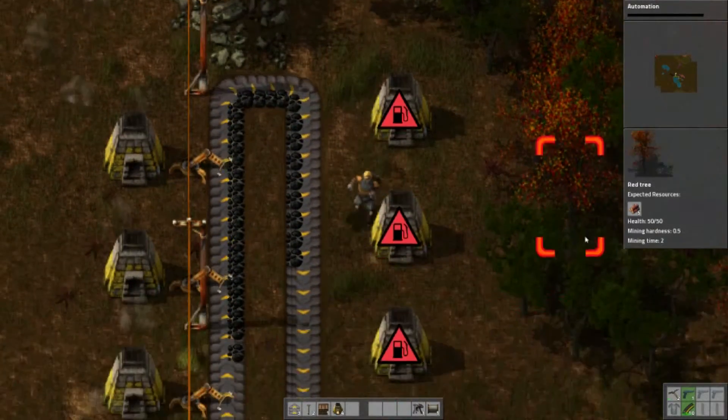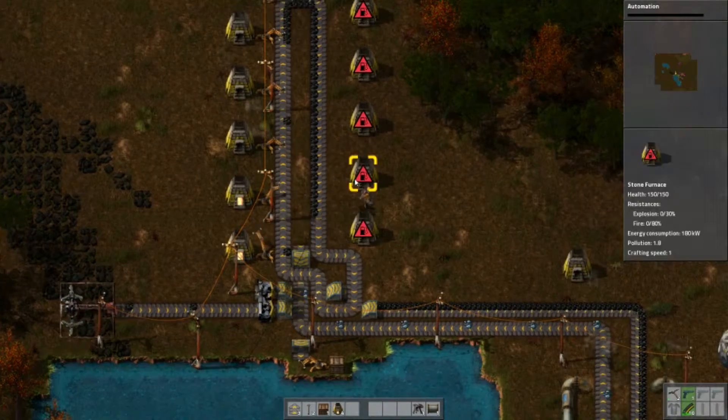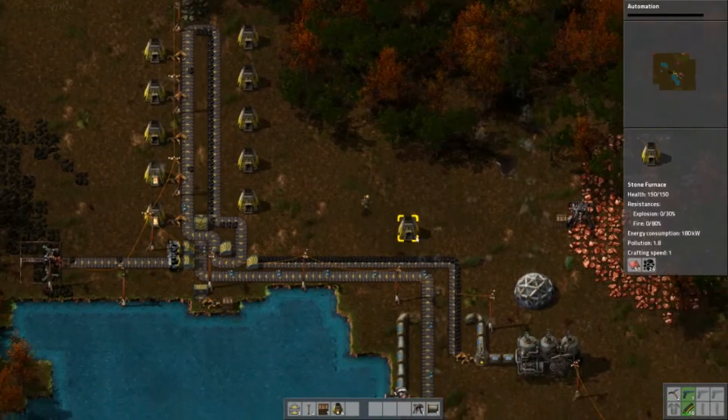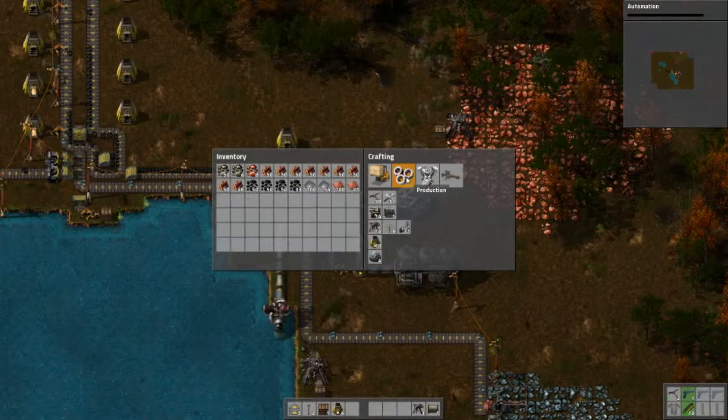Yeah, that should do it. And there we go - it's now looping around, so that'll just fill it with materials. It's applying them to all of those. Let's get some more grabbers on. I need some more tech here, but first things first.